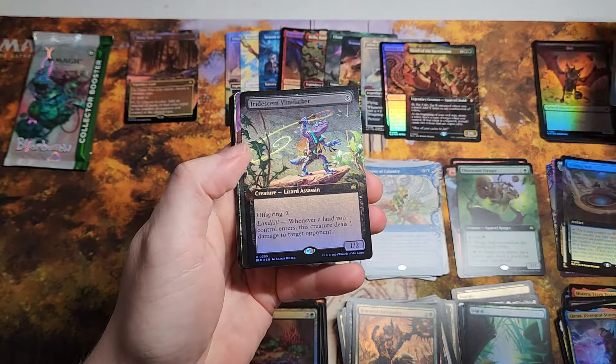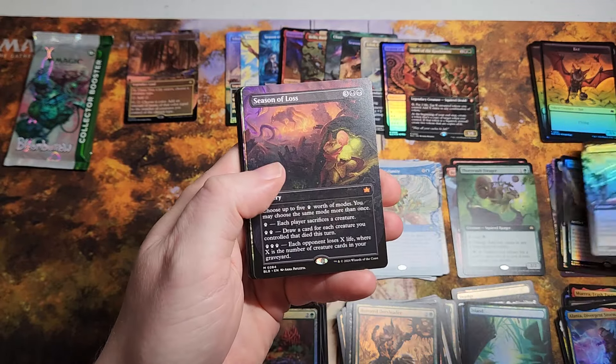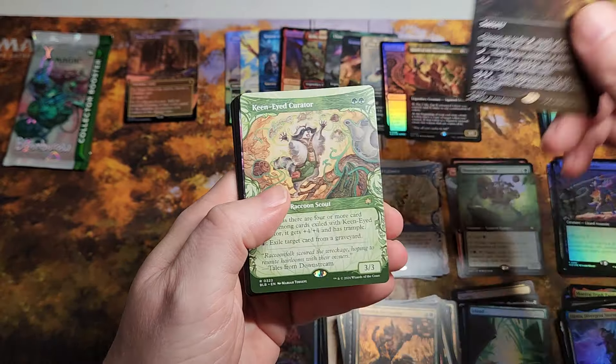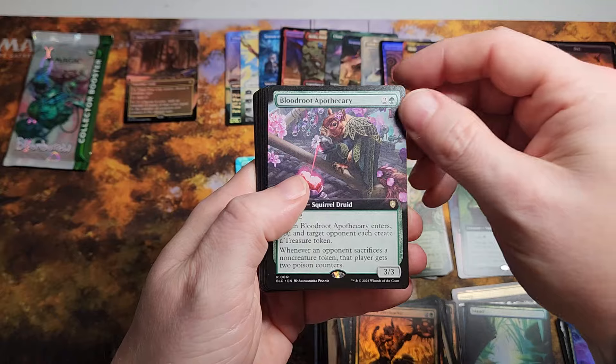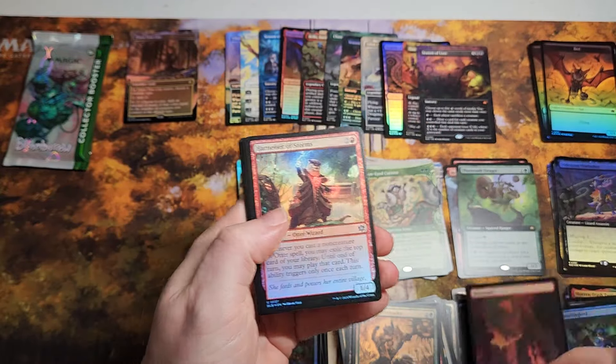All right, we have a bat. The Iridescent Vine Lasher — that's actually pretty good for a rare. Oh look at that — Season of Lost, mythic, very nice. Keen-eyed... Apothecary and a Mockingbird — actually worth a few bucks there.